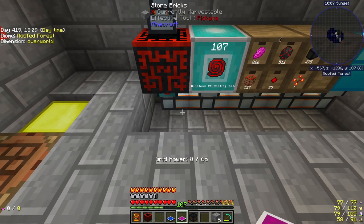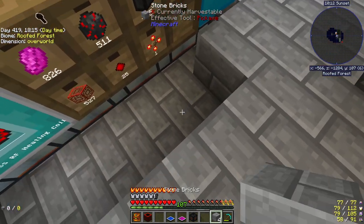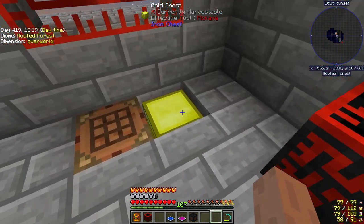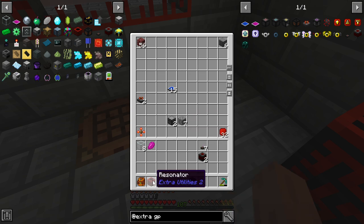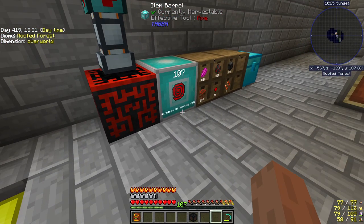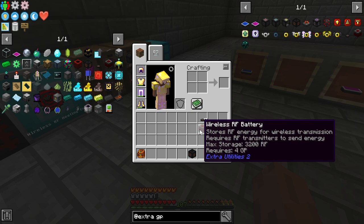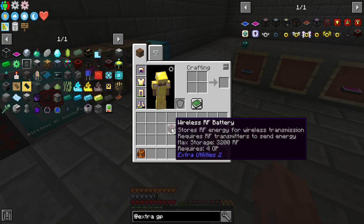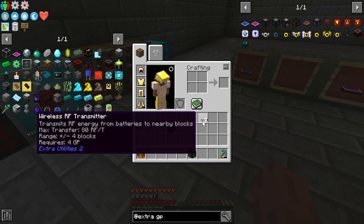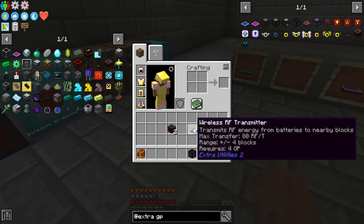Then I wanted wireless power so badly for this playthrough. I was looking and looking, and sure enough, early on — before you get into Mekanism and before you get into anything like Ender I/O — this will give you wireless power. And I was like, how good could it be? Well, I found out that it was really good.